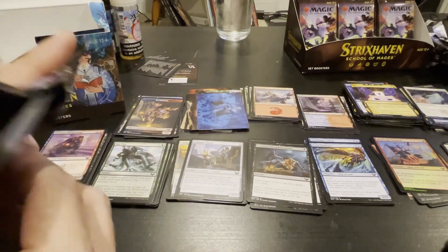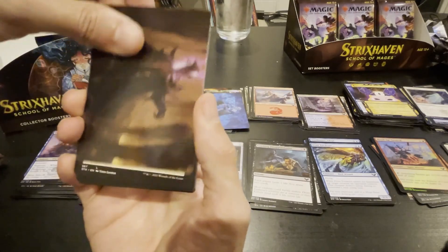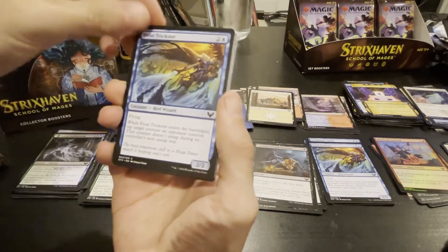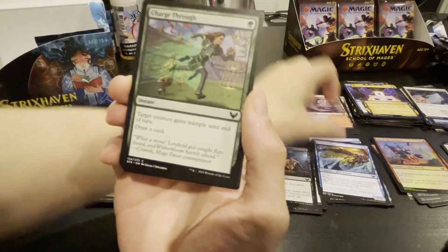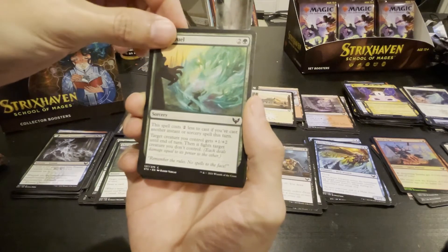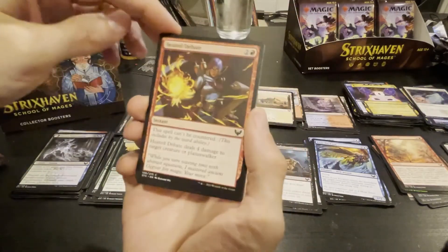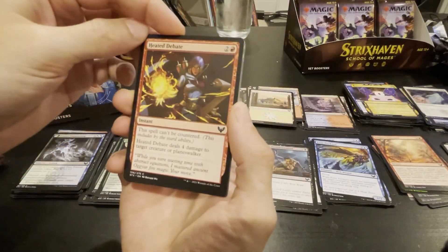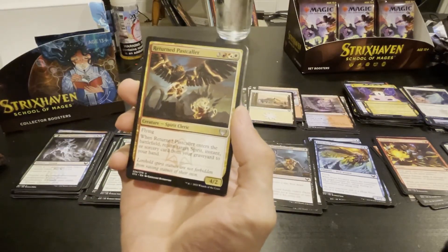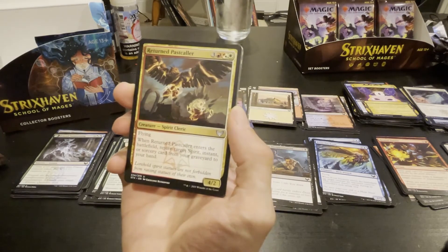I'm gonna do something special — I'm gonna open it from this side. We've seen that, we've seen that, we've seen that, Dragon's Approach — we've seen that, cause it's hilarious. Heated Debate — we've seen that. Return Pastcaller — enters the battlefield, return target spirit, instant, or sorcery card. Okay, sure.